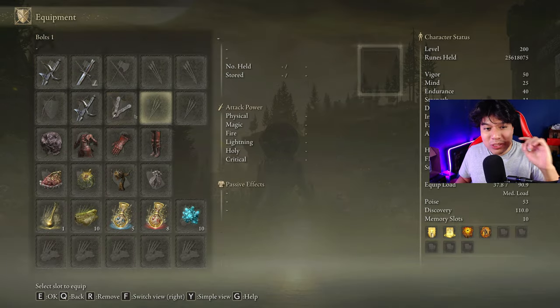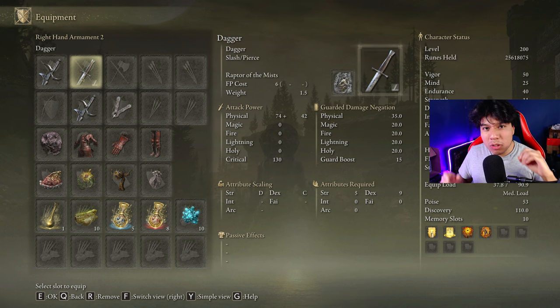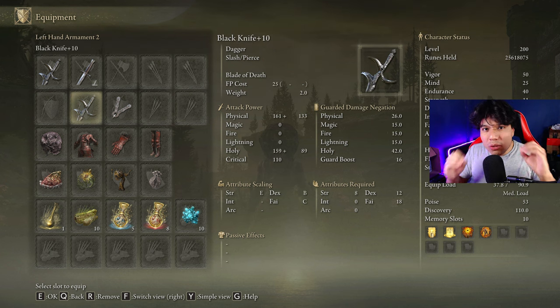We are going to use the Black Knife at plus 10 and any skill we have available to cast torment buffs. We need any weapon with the Raptor Optimist Ashovar to easily dodge Radan's Light Explosion Attack and other difficult attacks. If you want, you can use another Black Knife to use the Power Stance moveset of the dagger weapon class, which is very useful with the successive attacks buffs.